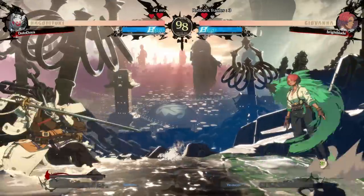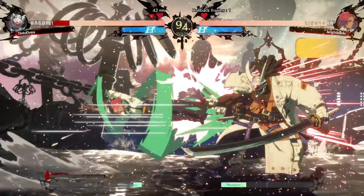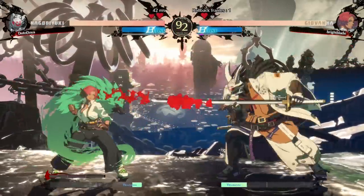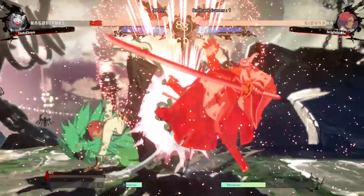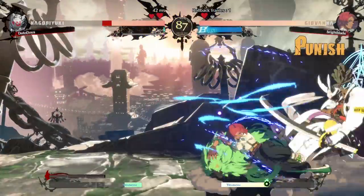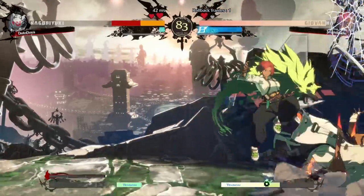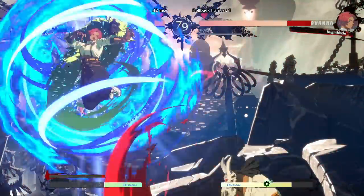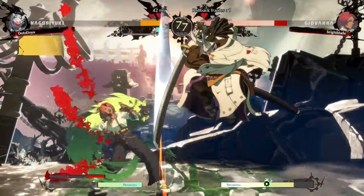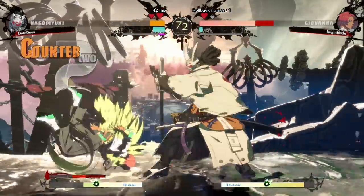I feel like I'm very comfortable with the character. He's very high risk, high reward, obviously. You can see the damage. That was a good trade. Now Giovanna is starting to move a little bit. Bad burst on my part. Everything's getting counter hit — that is sick. Oh, that was a nice burst. But we are going to jump in and get a command grip.